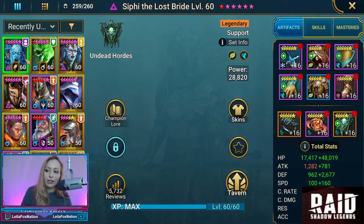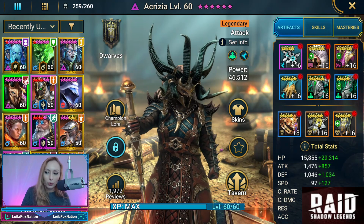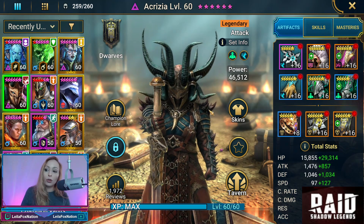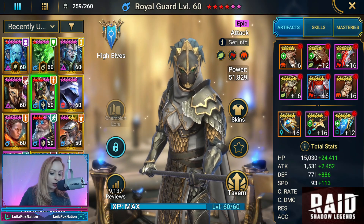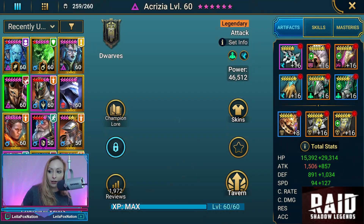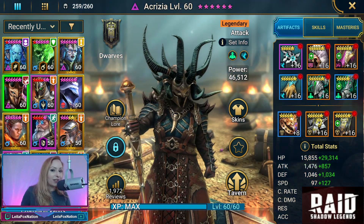This is going to be the team with Akrizia as the primary focus. We're expecting Akrizia, Mitchie, and Royal Guard to do a good amount of damage in Hard Spider — they're basically going to be our heavy hitters. So let's head over into the dungeon.